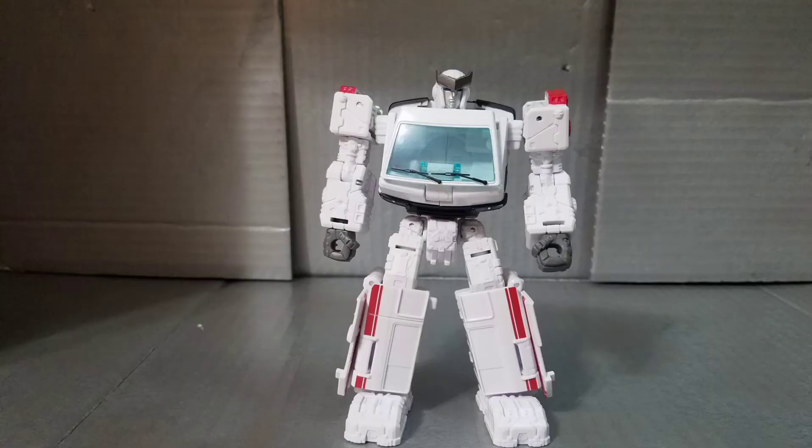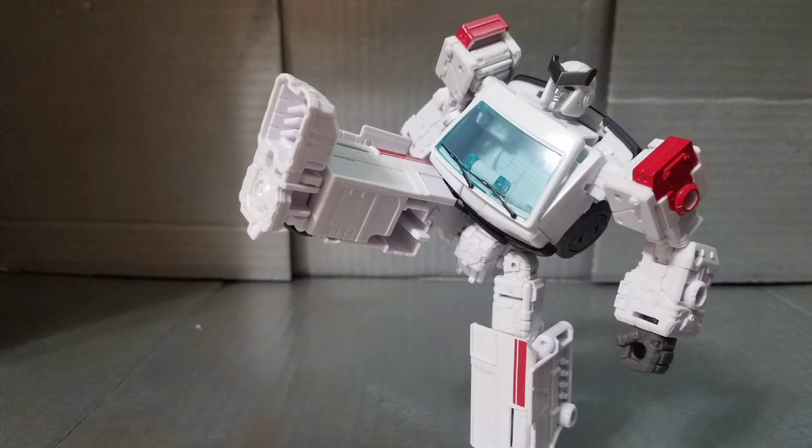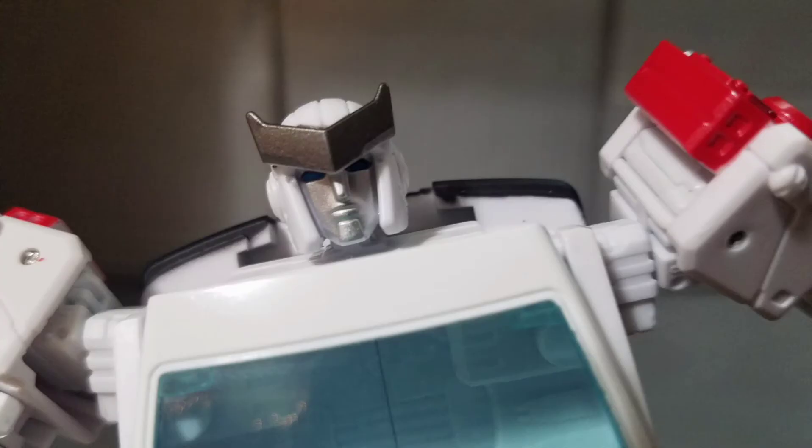Next up is the same mold but in white — so white Ironhide, or 'Whiter-hide' — he's the doctor, Ratchet. He's an absolutely incredible figure. I love all the white and how smooth he feels. He also has a hint of red, not much, but it looks better in hand. And that head — very good, I love what they did. Overall I really like Ratchet, definitely a lot more than Ironhide.